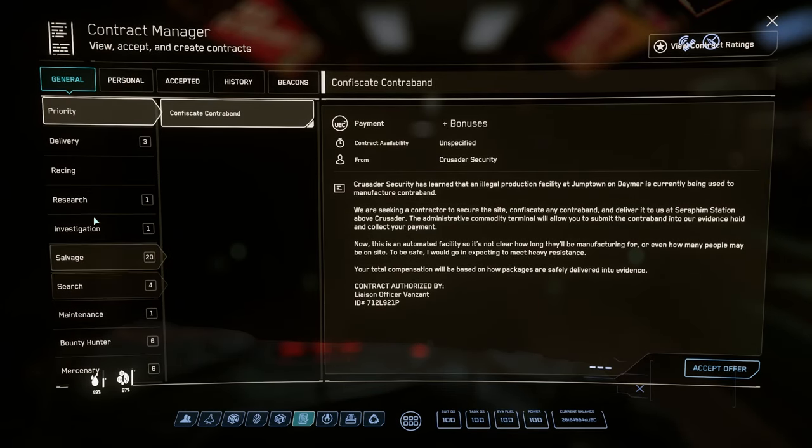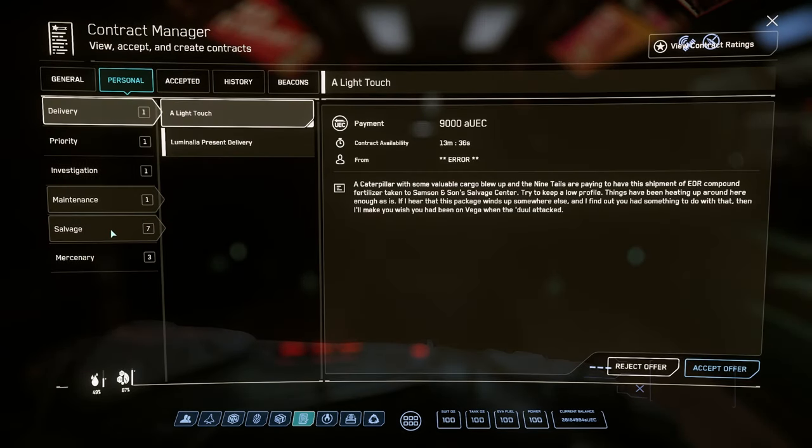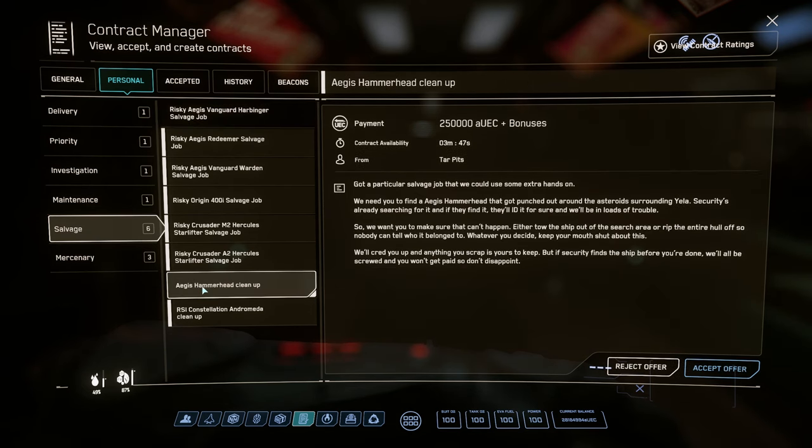The best contract to pick up for this salvage is in the Personal tab - it's the Hammerhead Cleanup. You're going to be getting 250,000 for completing this contract, and it's free to start.